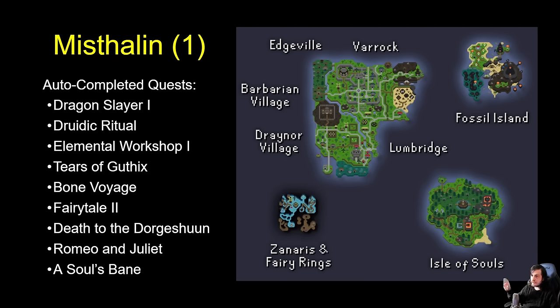We've got not just the whole of Lumbridge, Draynor, Barb Village, Edgeville, and Varrock — though not the Edgeville Monastery. We've also got the whole of Soul Wars Isle, Zanaris, Fossil Island, and the Abyssal area. So you can go to the Enchanted Valley as well. Basically anywhere you can access with a fairy ring that's not in the main world of Gielinor in a different region, you can get to as a default through Mistelin. You have fairy rings and a dramen staff that's freely reclaimable from the sage in Lumbridge, so you can get around from the first minute.